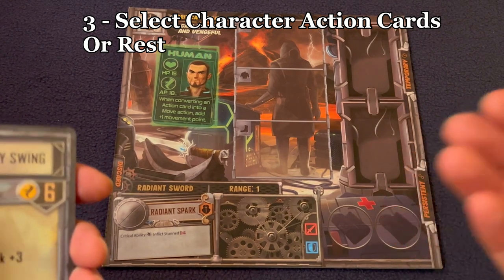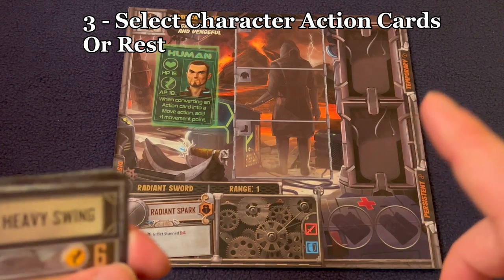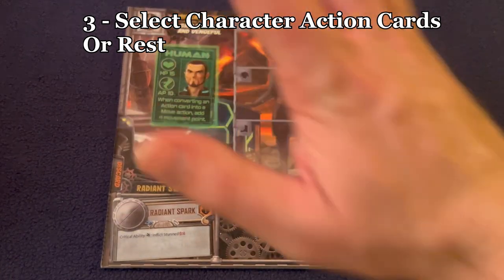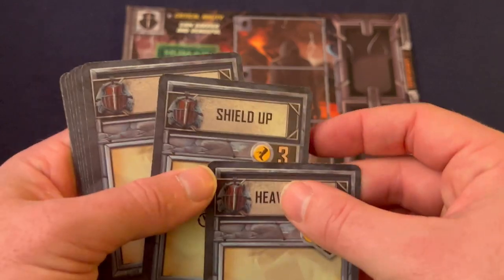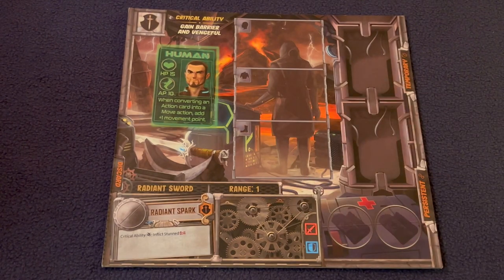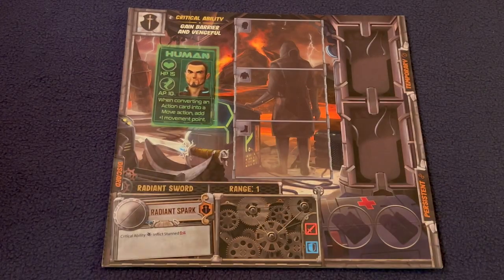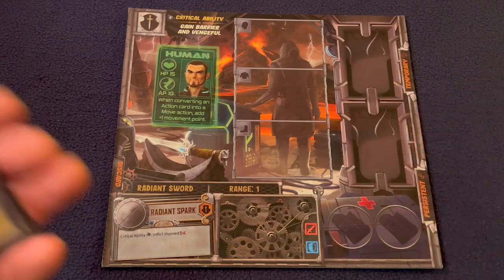Each character goes through their hand of 10 cards and chooses as many as they want to play. The stipulation is that the sum of action points on the cards played cannot exceed your species' max AP — for this human that's 10. Whatever the total AP is also becomes his initiative for the round. If you want to do a lot, you go slower; if you do a little, you go faster.